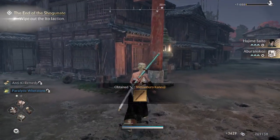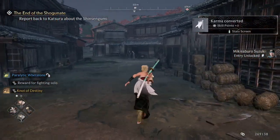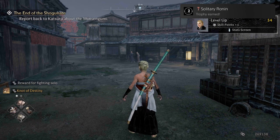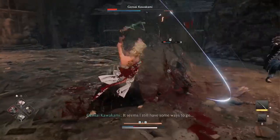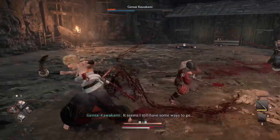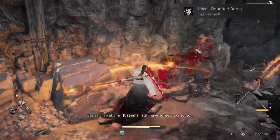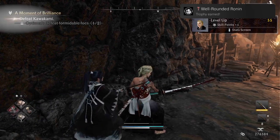Solitary Ronin — Completed a Mission Without Allies. Make sure you do not bring any allies into a mission. Very easy to do, but can be a little bit challenging. Well-Rounded Ronin — Reached Level 55. As long as you're doing all the side objectives, main quests, and everything else within the world, you'll get this trophy quite naturally.